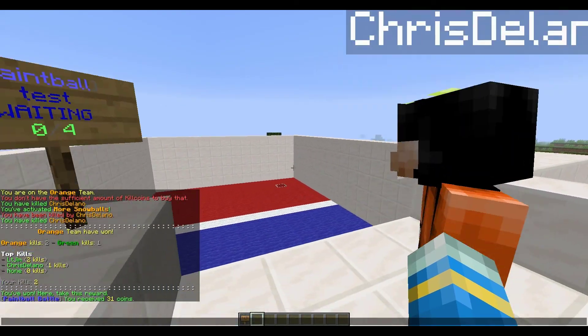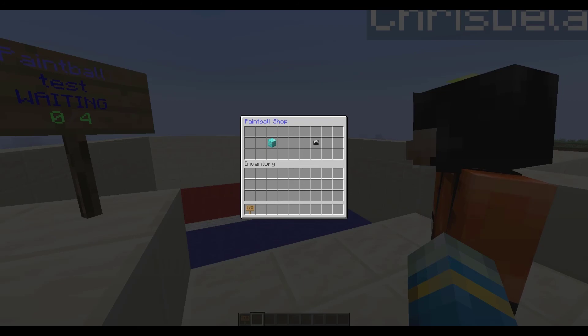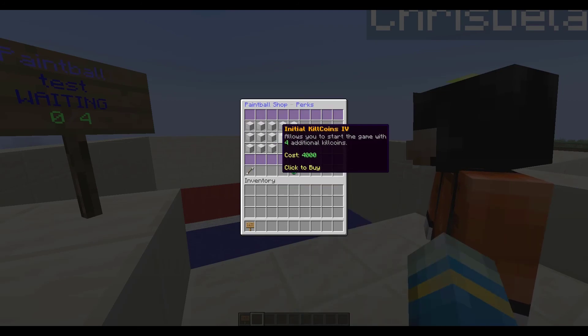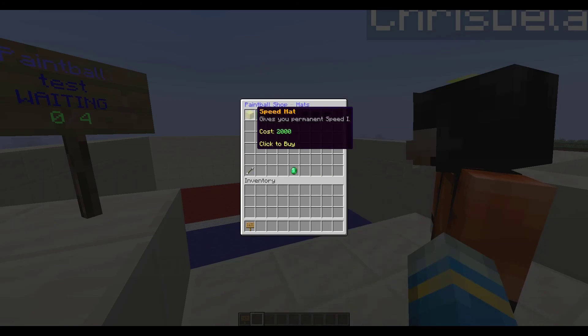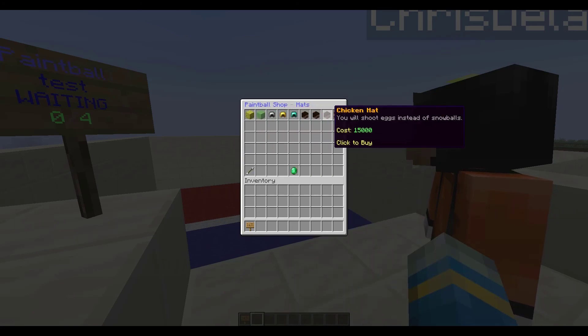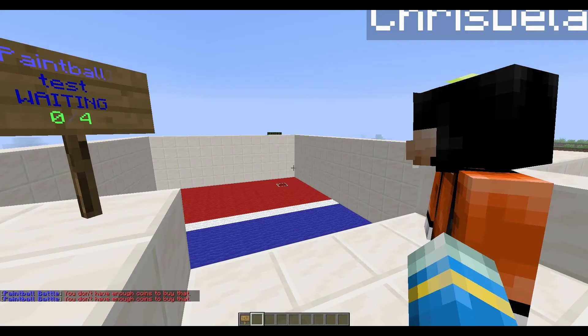What can you do with those coins? That's how you get hats and whatnot. If you do /PB shop, you can see there is a perks section where you can buy loads of different perks, though they're quite expensive. There is also the hat shop, which is also very pricey. If you play enough you could obviously buy some hats.